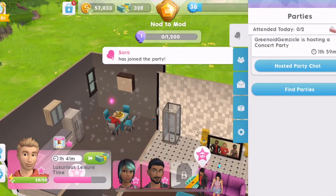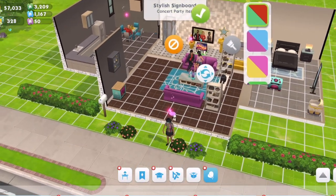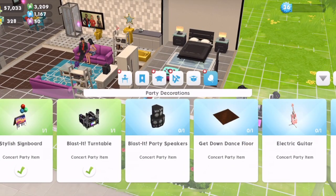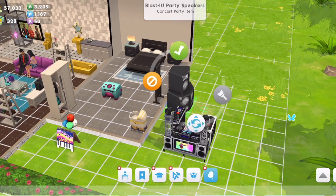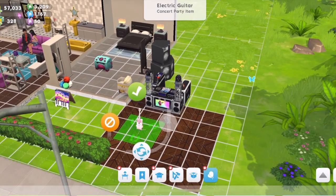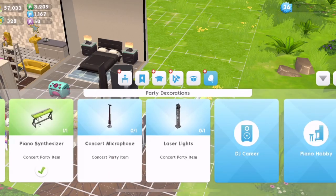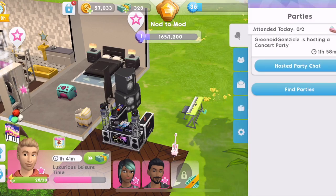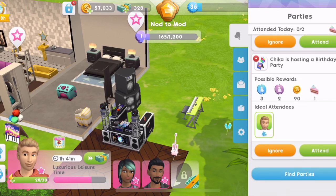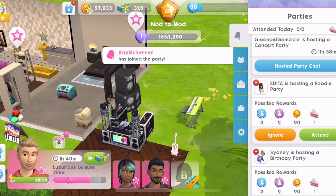I've just gone out of the game and come back in. So I need to place the items down for the party. Let's place all of these things down - I'll just dump them anywhere for now. This is going to be a loud party - we've got a dance floor and an electric guitar. I've attended one of these parties but I haven't hosted one before. Let's see if we can now find... here we go, I think something was just wrong with my game. We don't want a birthday party - they're all birthday parties. Oh, a foodie party! Yes, here we go - let's attend that one.